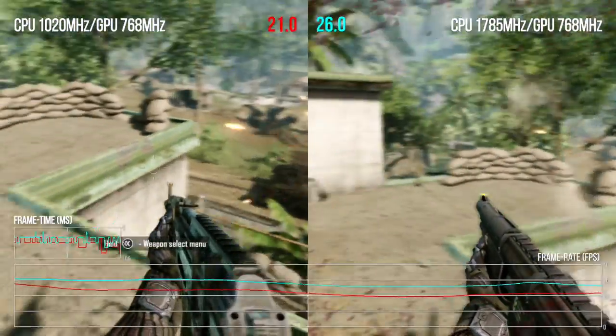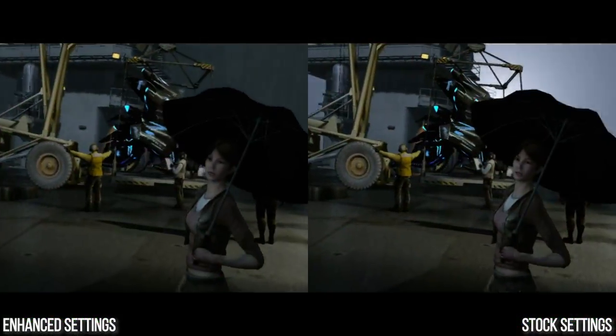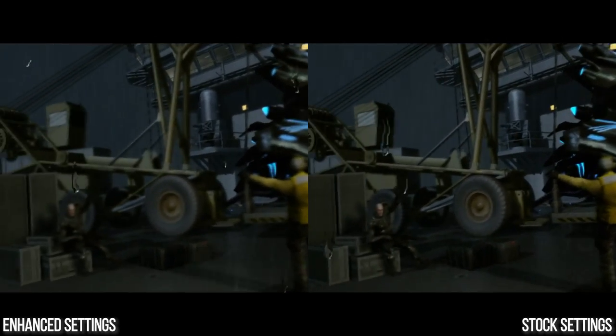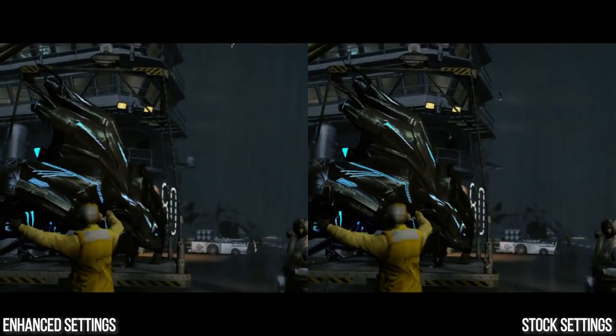Not only that, we're going to dip into the game's file structure. Hidden therein are config files that allow us to tweak CryEngine settings — we can adjust load transitions, vegetation and water quality, and a lot more. The question is: what level of tweakability is there, and can we actually improve the look of the game while maintaining performance given the extra CPU and GPU power a hacked Switch can deliver?